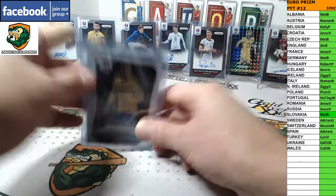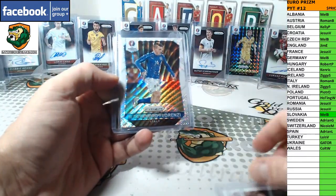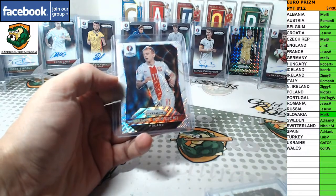Three whites in this case: Sweden, Greggvist; Italy, Florenzi; and Poland, Grosicki.